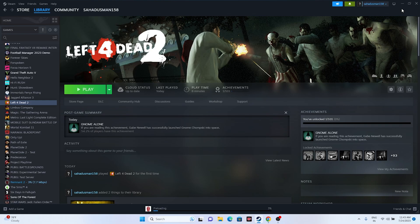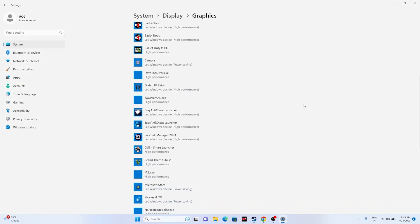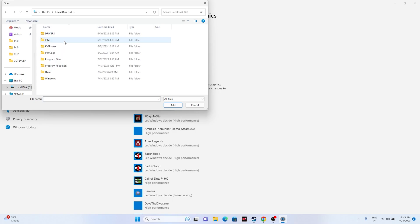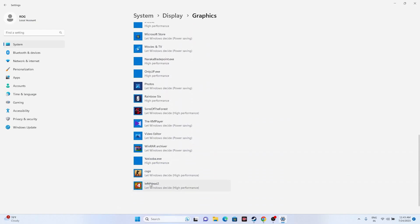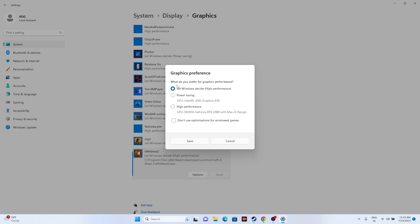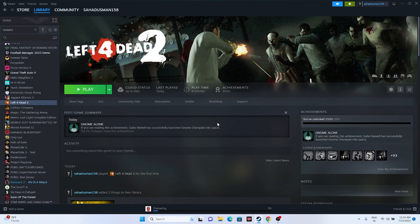Run the game on your dedicated graphics card. Search for Graphics Settings, click Browse, and navigate to Program Files (x86) > Steam > steamapps > common > Left 4 Dead 2 to add the game. Once added, click on the game, select Options, and change the setting from 'Let Windows decide' to 'High Performance.' This ensures your NVIDIA GPU is used, reducing crashing chances. Save and close.